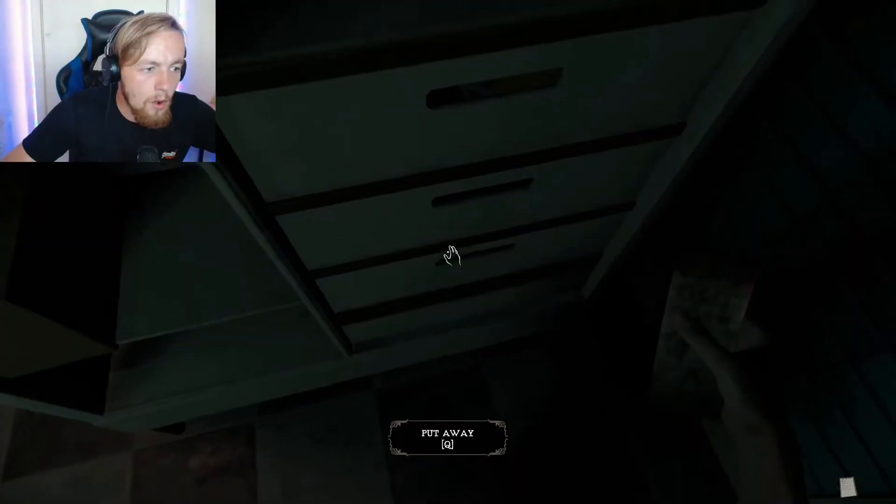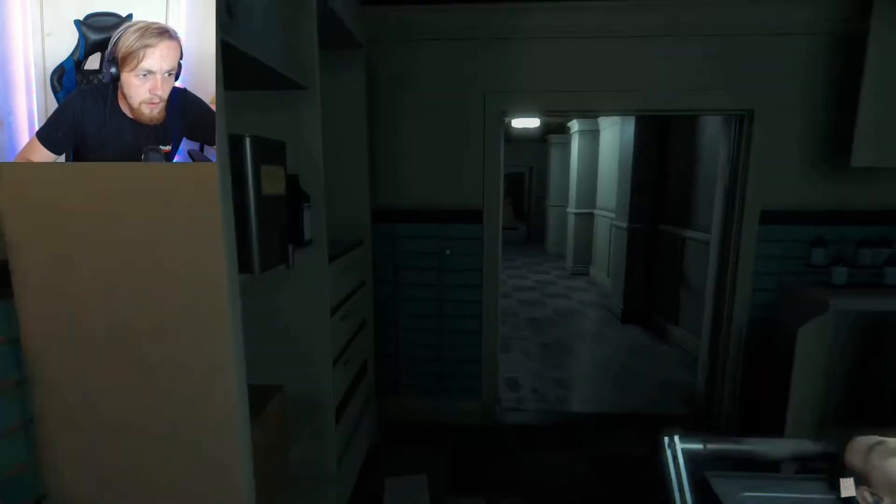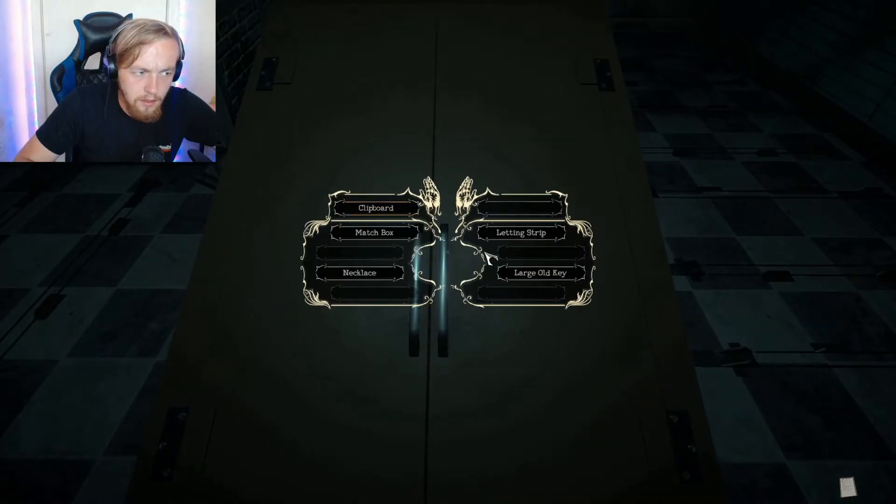The fourth ending — the basement ending — is one of the more complex ones. The fourth, third, and fifth endings are all based on hallucinations, and while certain things might help trigger them, they are random. For the basement ending specifically, as soon as you come into the embalming room, take a left to the drawers where you keep the key cards, go to the bottom drawer, move the cloth inside, and pick up the key hidden there.